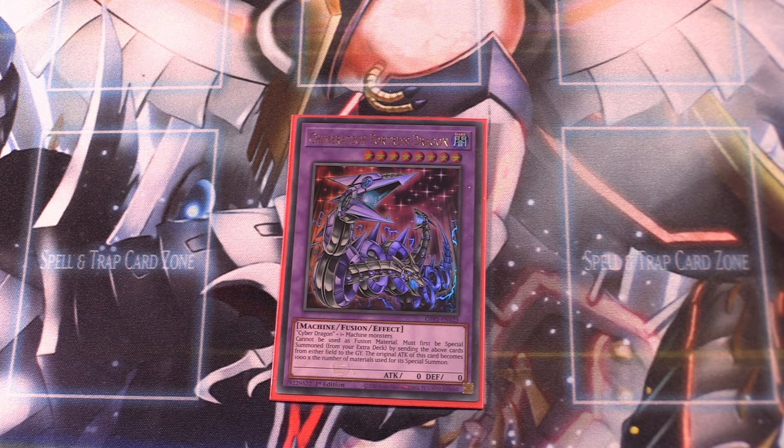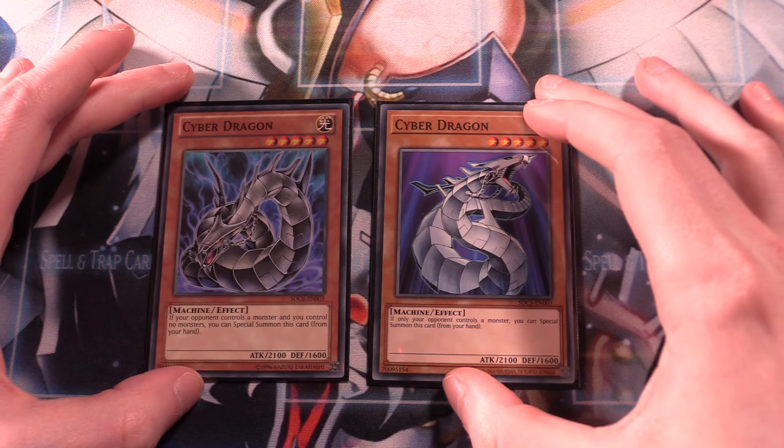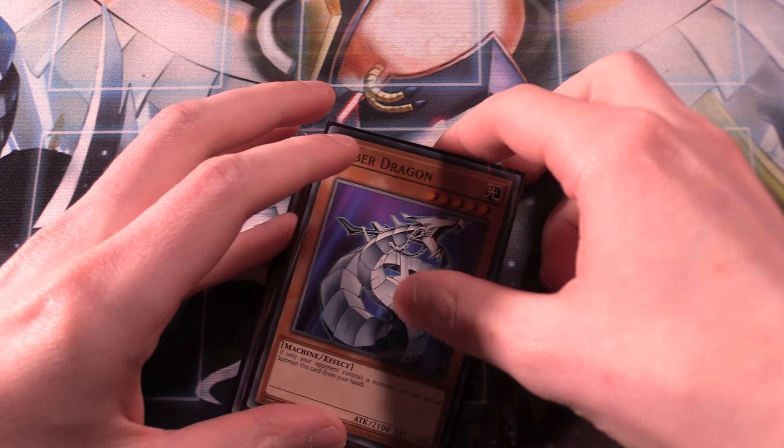To round off the extra deck, Chimeratech Fortress Dragon. We run Cyber Dragon in the side deck — it's pretty much a staple alongside Chimeratech Fortress Dragon because you never know what machine deck you'll be facing. For example, in the live duel me and Sean played, Sean used an Ancient Gear build, so Chimeratech Fortress Dragon was really good at completely wiping the field by bringing out a Cyber Dragon and contact fusing your opponent's whole field away. Essential to round off the extra deck. Cyber Dragon is semi-limited in this format, so you can only run two copies, but it's still an absolutely insane card.